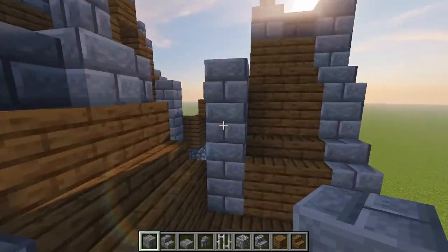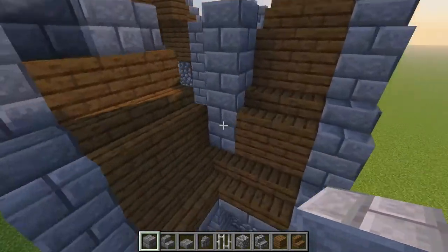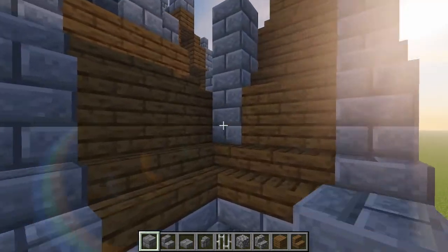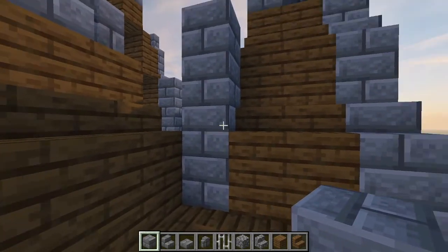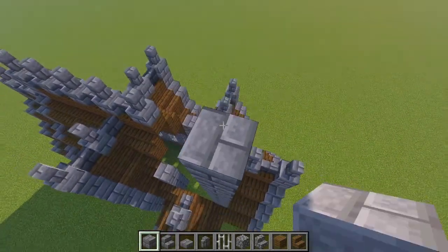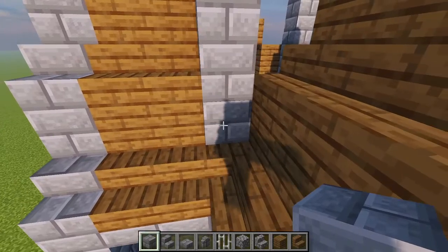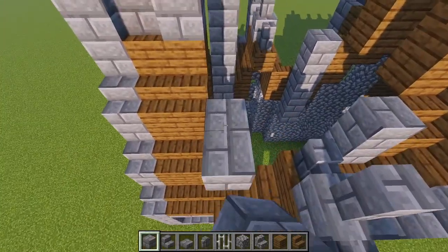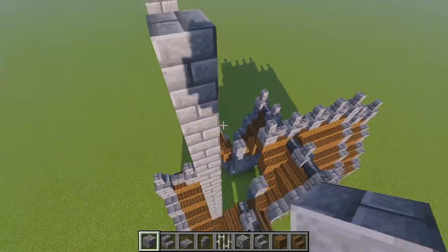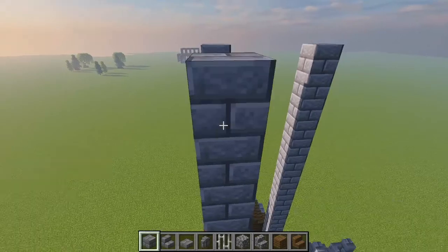Starting in on this tower, we're going to come over here to this front face where we have our little markers for where this tower is going. We're going to bring up these pillars from this level, just one above these stairs, 16 blocks: 1, 2, 3, 4, 5, 6, 7, 8, 9, 10, 11, 12, 13, 14, 15, 16. Just like that. Same thing over here again from this lower exposed point — 16 blocks up. And bringing up these back ones too, just to match that same height level.